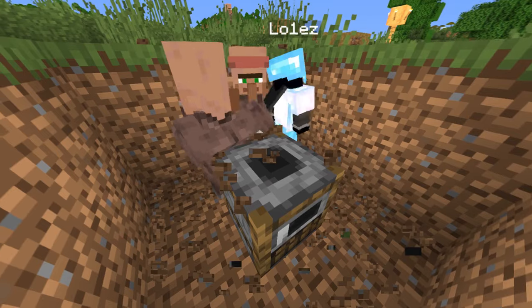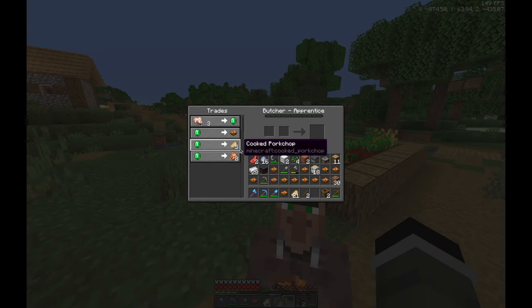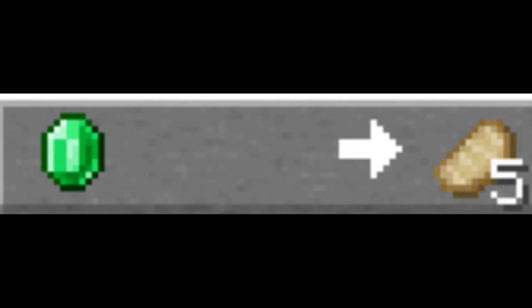As a quick side note, consider getting a butcher villager, which uses a smoker as its job block. The butcher will be able to sell you five cooked pork chops — statistically the best source of food in the game — for just one emerald. An amazing deal.